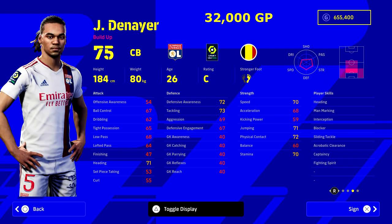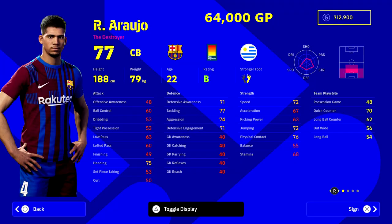Next is a guy I really struggled whether to include — Denier, playing in League One at 32,000 GP. There are players better than him stat-wise when you go searching, but something about him on the pitch just really works. It's a mixture of his player skills: he's got fighting spirit, light tackle, and tackle blocker, which is very important to stop balls going through and make last-ditch challenges. He was an absolute beast in PES 2021's My Club, and anyone I asked said he's similarly great in this game.